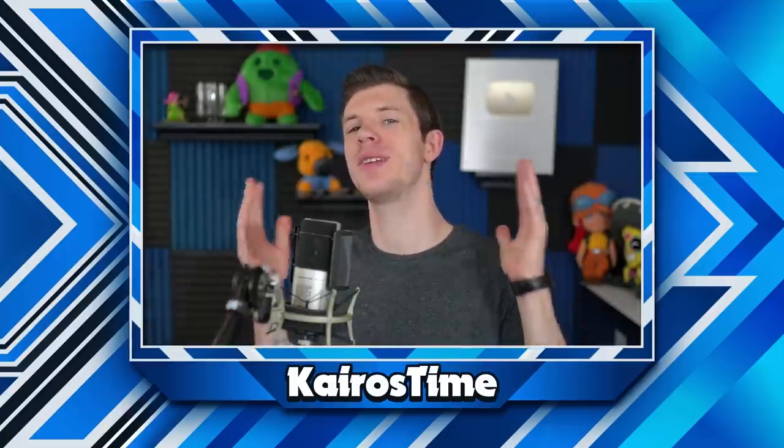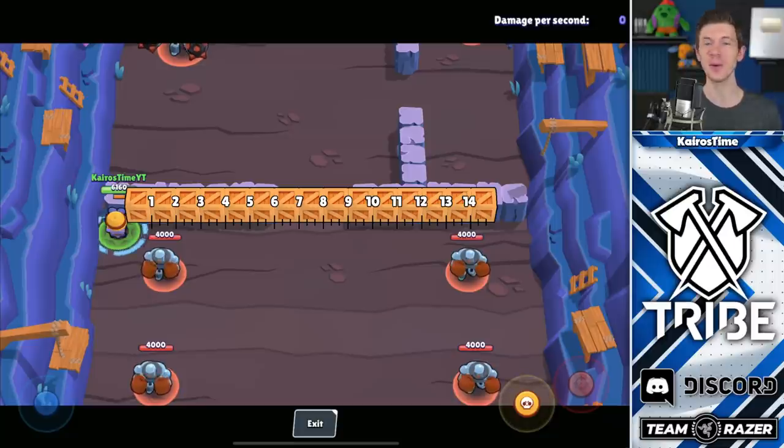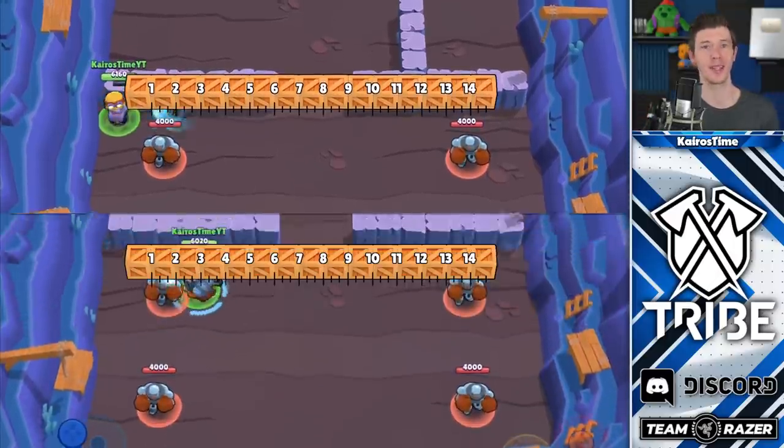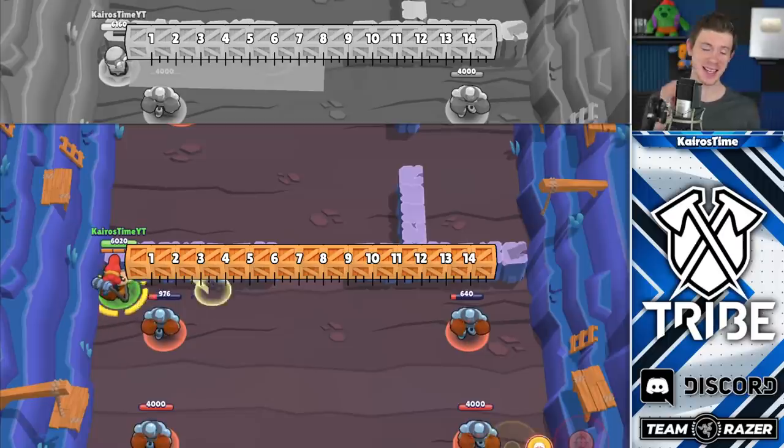Up next is a competition between Leon, Piper, Pam, Dynamike, and Carl. Who do you think will win? Well, Carl certainly is not the winner. His super only has a radius of two and one-third tiles, and his regular attack reaches a range of eight tiles, placing him in 20th place. Pam takes 19th place with some interesting inconsistencies. She can throw out her turret four and two-thirds tiles — the same throw range as all the turret throwers — and it has a radius of four tiles.